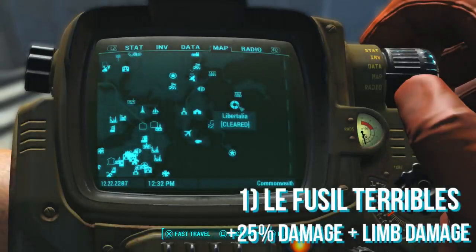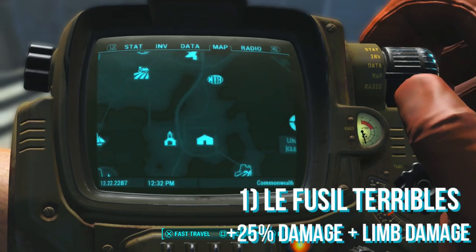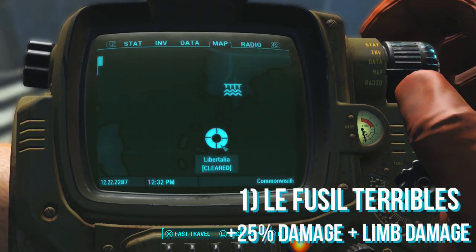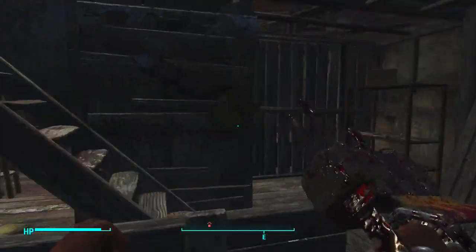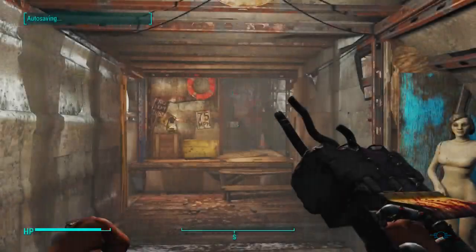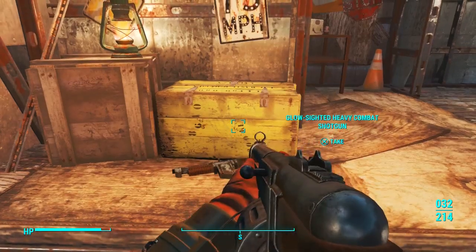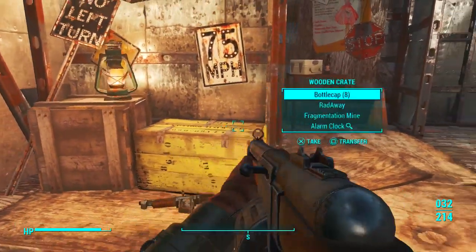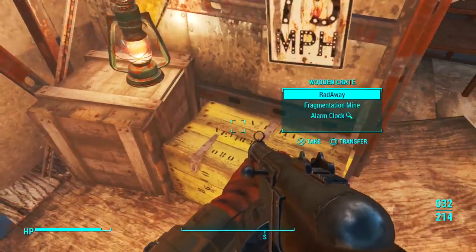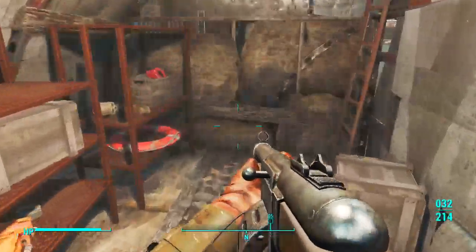The first weapon I'm going to be showing you how to obtain is called the Lufsil Terribles. This does plus 25 damage and limb damage to all enemies and you can find this at Libertalia where you just saw on the map. All you want to do is clear out Libertalia, go up the whole structure all the way to the top where you will find the captain's cabin. Once you are in the captain's cabin you will find the weapon on top of this crate I'm aiming at right now. It's a pretty cool weapon and definitely one of the best shotguns I've found so far.